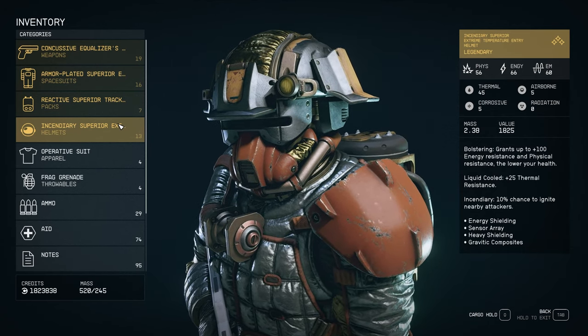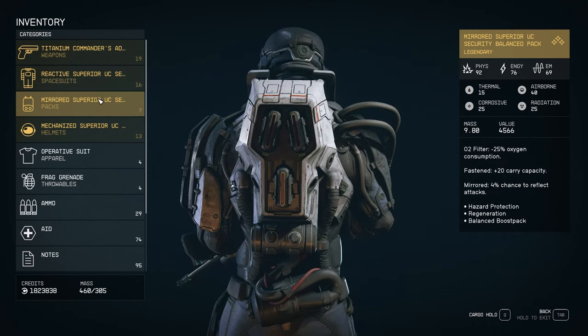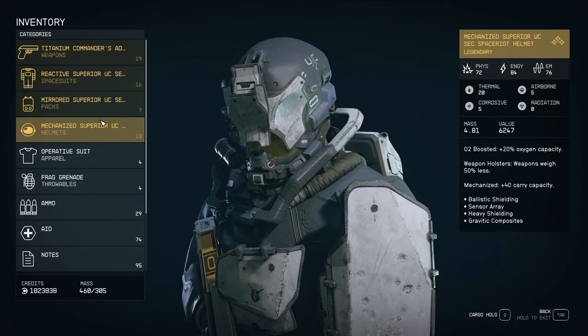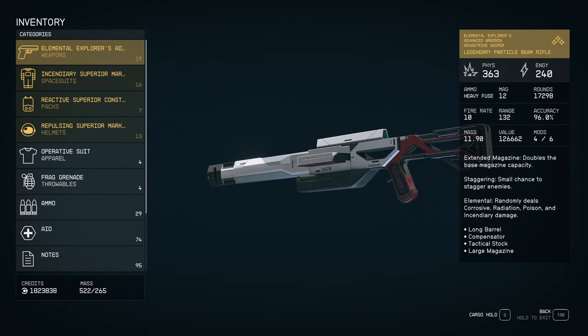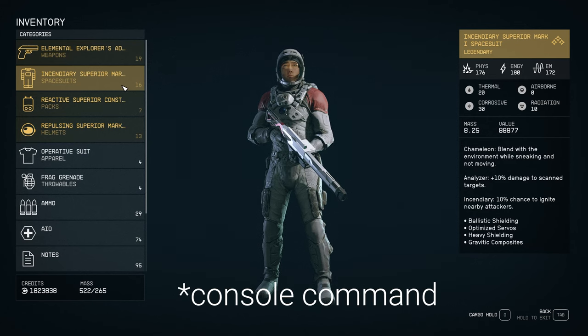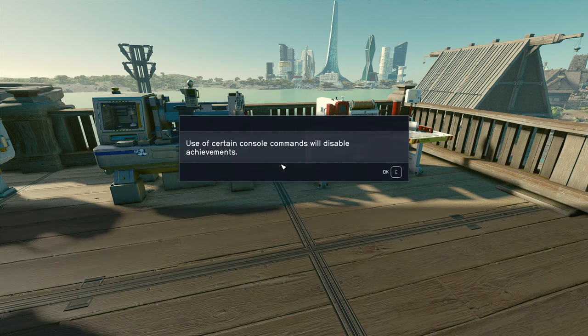This involves using the console. To some of you, this could be all news. I thought I'd put this video together for those of you who are new, who haven't done it, and just give you basically another option to obtain legendary gear if you want to go this route. Keep in mind that this is using the console, so achievements will get disabled. Be aware of that. If it's something that you care about, then maybe play the game normally.